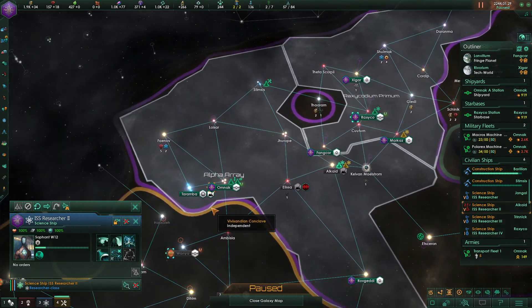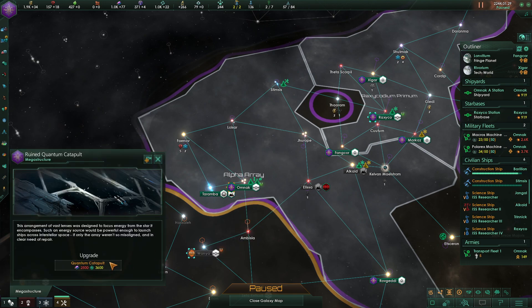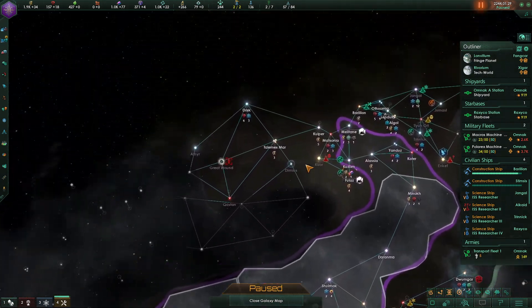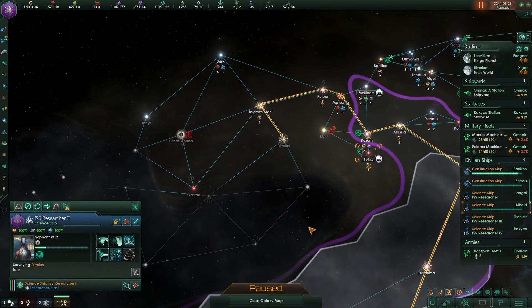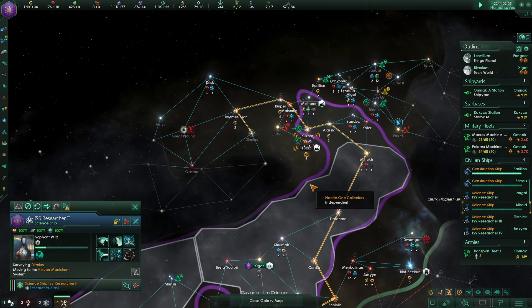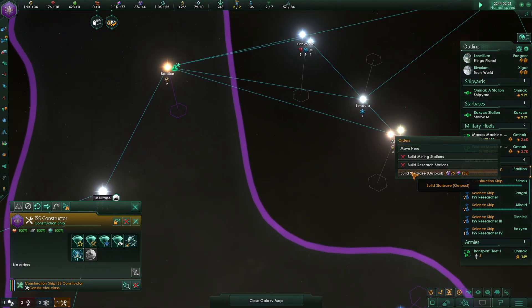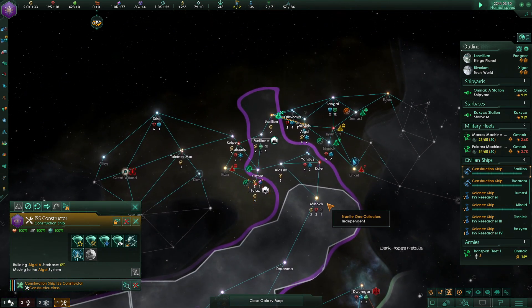I'm not going to do this archaeological site yet because once you complete it, it gives you a limited time bonus to constructing mega projects. We're not in a place to build that yet — we're getting close but not quite there. I'll use this science ship to come over here and do research in this area. Construction complete — please come over to this system. Oh, a 12 society science system — that's pretty good.